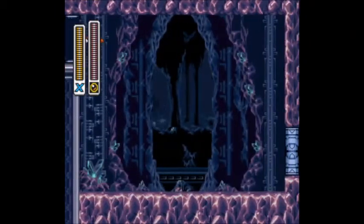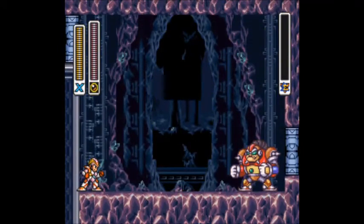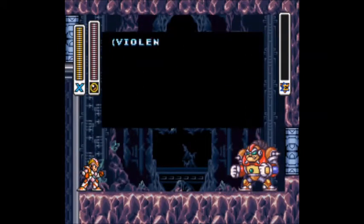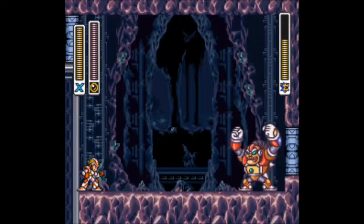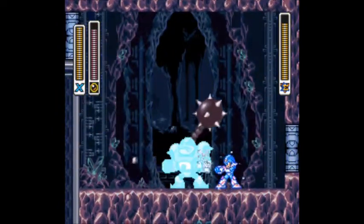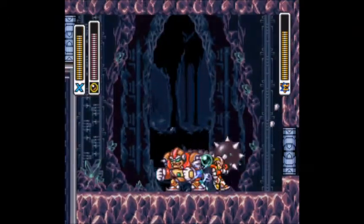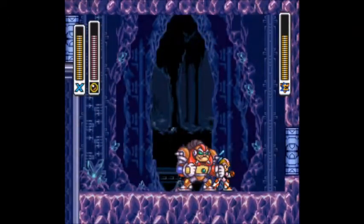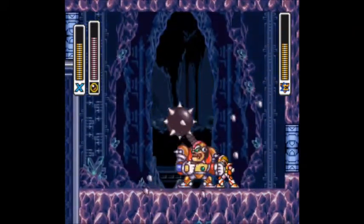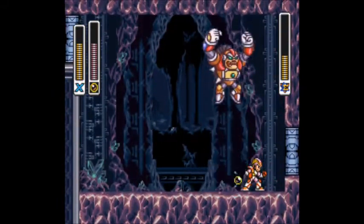It's time to beat one of those three mysterious Mavericks. [Boss]: X, I shall crush you like a tin can. [Player]: I'd like to see you try. If you have his weakness, he is so easy — you just stand there.